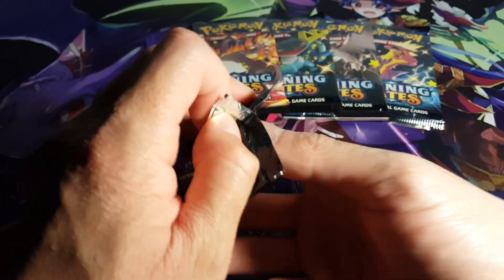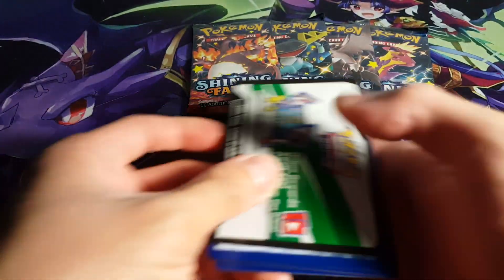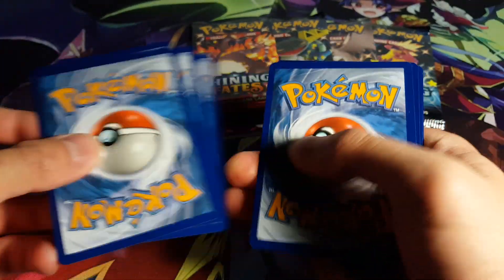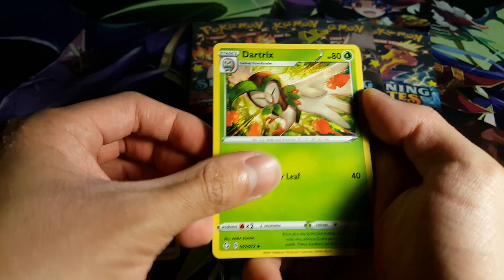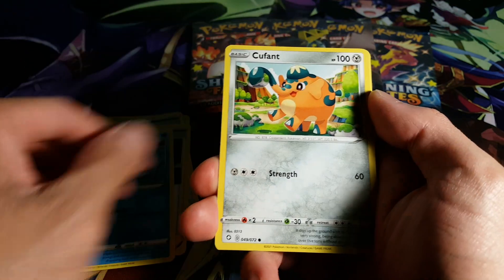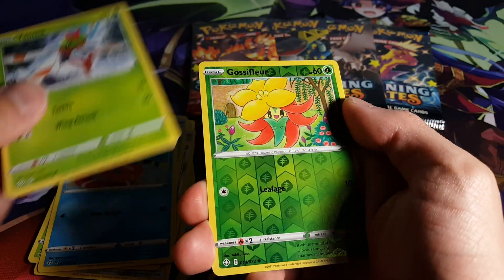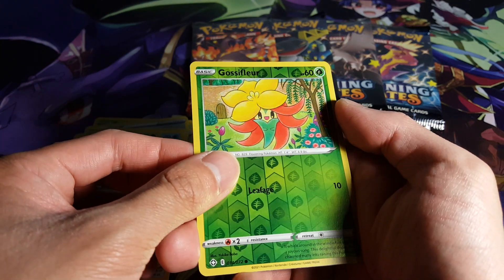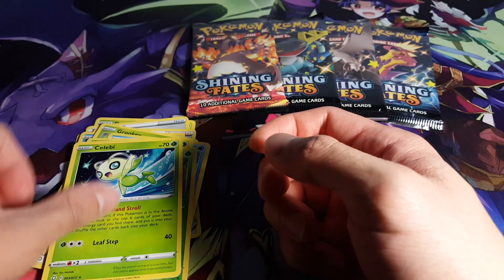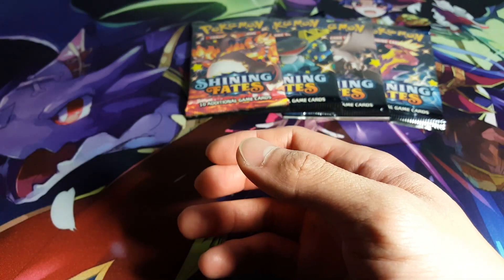We have five packs left. Here's a Toxtricity pack. Let's find out what we actually get. Let's give you guys the code. We take the top four and move it to the bottom. Ball Guy, Snom, Q-Fans, Grookey, Fizzle, Yanmar, a Reverse Holo Gossifler. And a Regular Rare Celebi. We are definitely quite unfortunate in all of our pulls so far.